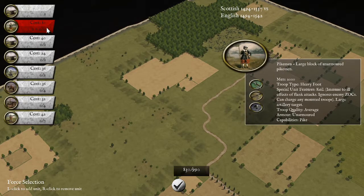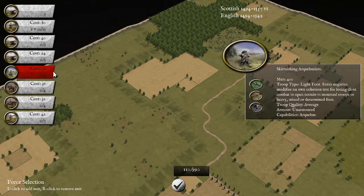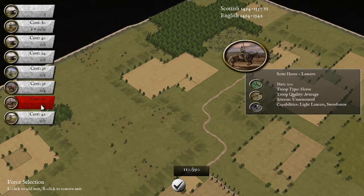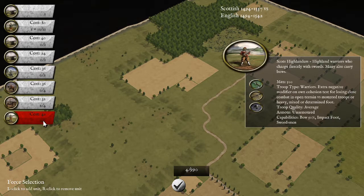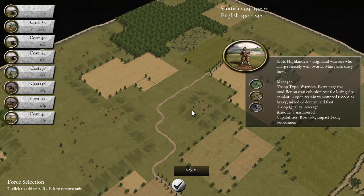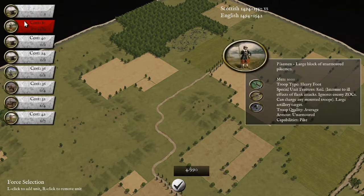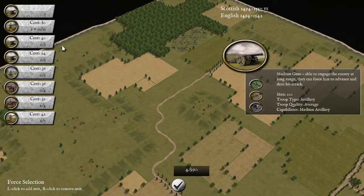So we'll mainly be taking pikemen — I know that much. I'm a big fan of the Scottish pike; if there's any unit I'd swear by it would be these guys. We'll take some Scottish light horse, but I do want one unit of Scottish Highlanders aimed squarely at the rough ground here. Do I want some skirmishing arquebusiers? They could be quite useful, but if I want to bring them I need to leave an entire pike block at home.